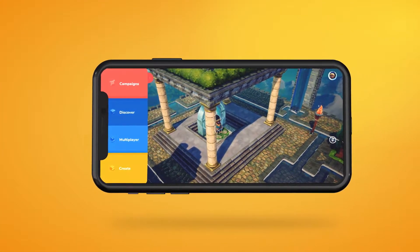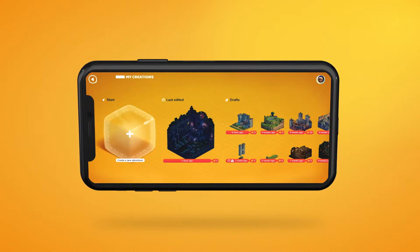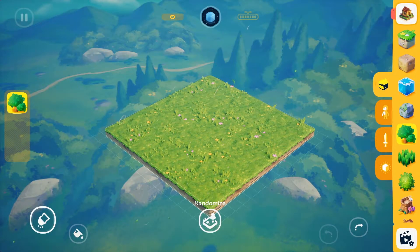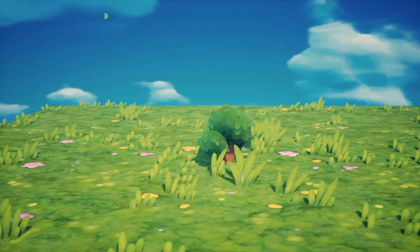Let's start by tapping on the Create button on the main menu. Create a new adventure. From there, add a tree block to your creation. Alone, it will appear as a small bush.